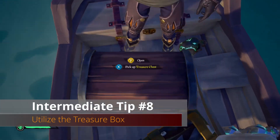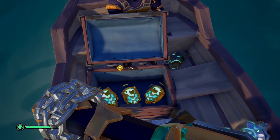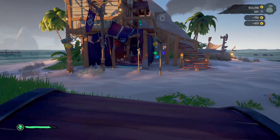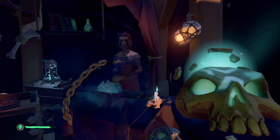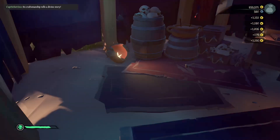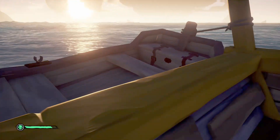Intermediate tip number eight is utilizing the treasure chest. Empty treasure chests are found scattered on islands with a bright white reflection. They're useful because you can store up to three smaller items in them — skulls, mermaid gems, trinkets, any small treasure. This reduces the trips you need to make when selling, letting you carry three items at once and sell them all together.